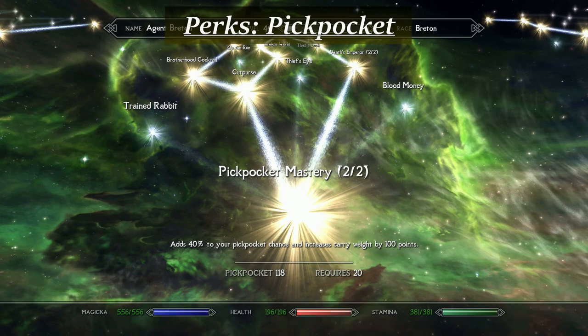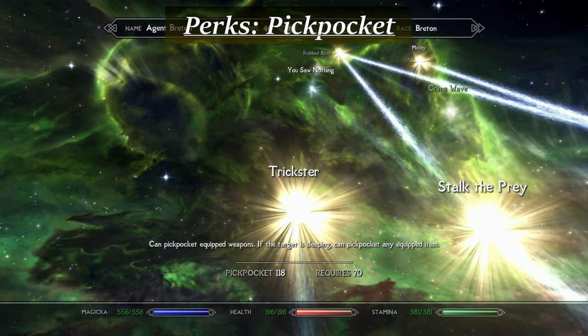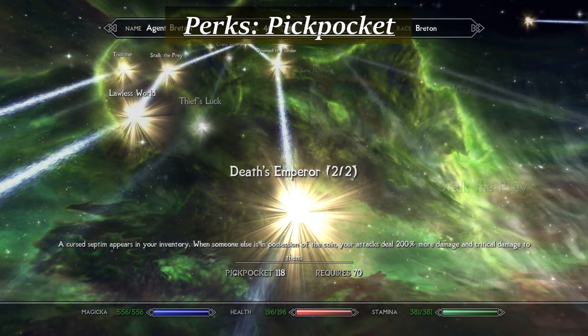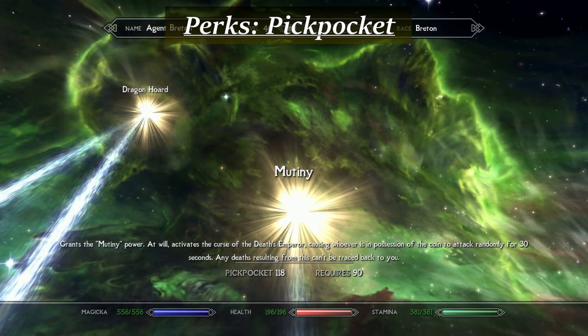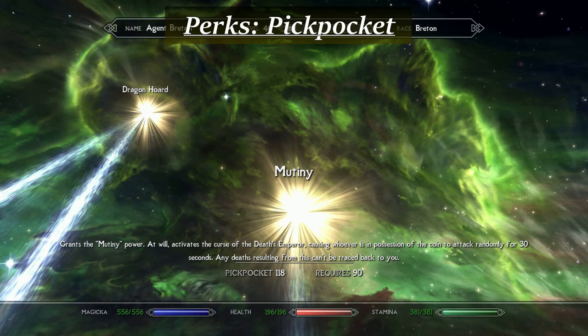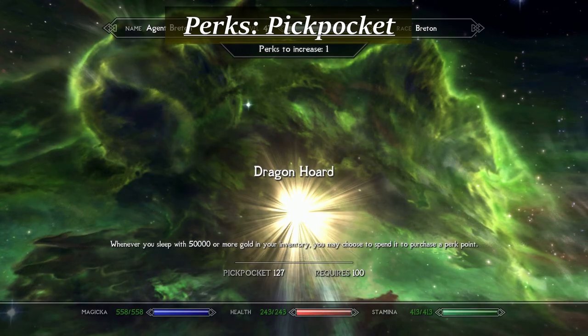Pickpocketing became one of my go-to skills for this class, with Ordinator adding some playstyle-defining perks. Beyond the mastery perks, follow the leftmost subtree up to Trickster, which allows you to pickpocket equipped weapons for a huge advantage if the target discovers you. One of my favorite perks in this entire build is Death's Emperor — at two ranks, when you reverse pickpocket the Death's Emperor coin into a target's inventory, attacks against them will be twice as strong as well as critical. The Mutiny perk gives you a power that frenzies the carrier of the coin, and unlike the Fury spell, this aggressive action cannot be traced back to you. Make sure you also take the Dragon Horde perk at level 100, which allows you to buy perks for 50,000 Septims each time you sleep.